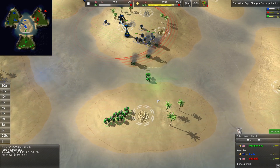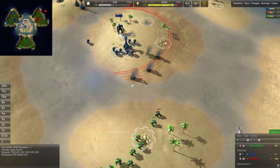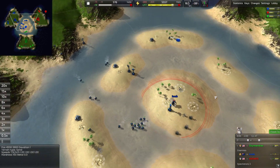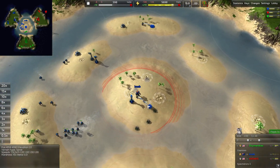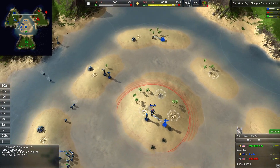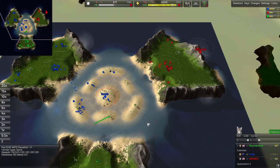His pawns are easily able to repel these grunts. Little creek crossing here to try to get onto the middle island. Nob has staked out his position here with some laser towers and radar towers. He's building mexes — really just doing a great job of expanding early.